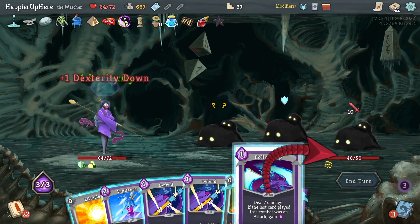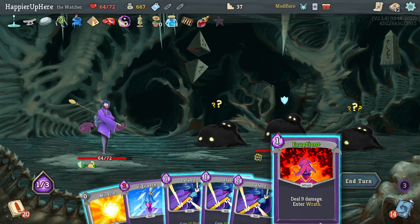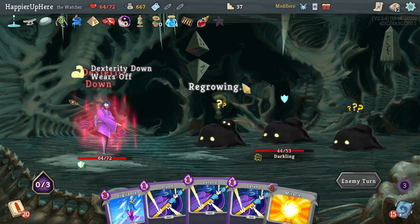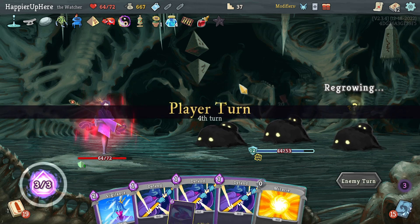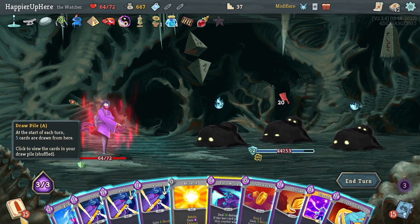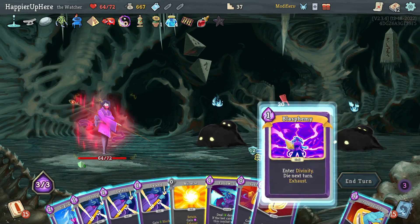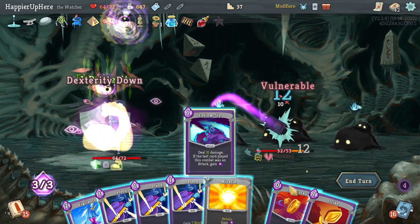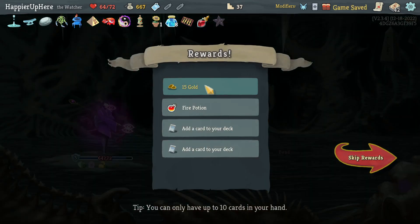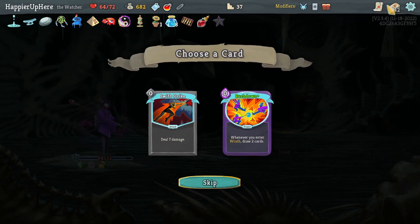Follow-Up first then Signature Move. Let's do Wrath here — there might be a chance to kill next turn. Actually it doesn't make sense to wait for the Ritual Dagger anymore. Blasphemy, Crush Joints, and just kill — I already got the Overkill modifier so no huge rush to wait for the Ritual Dagger.